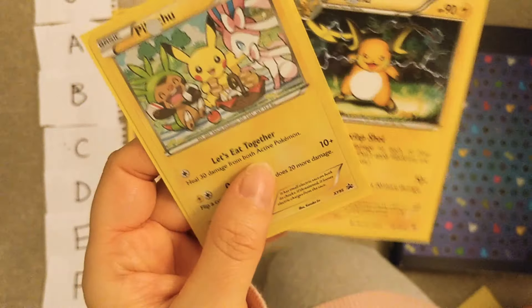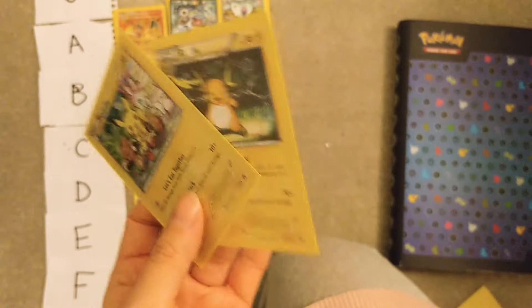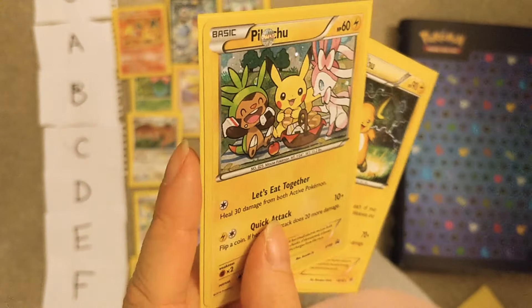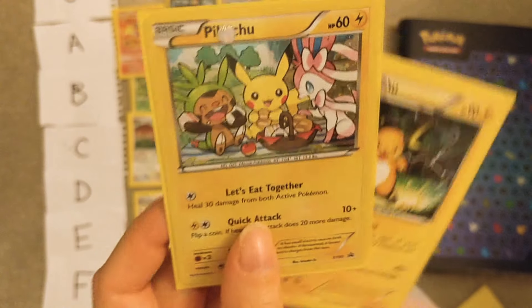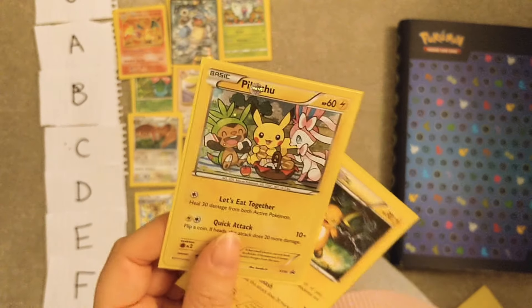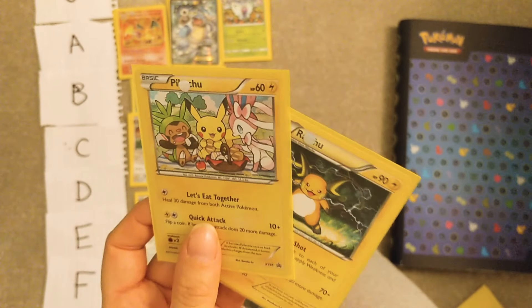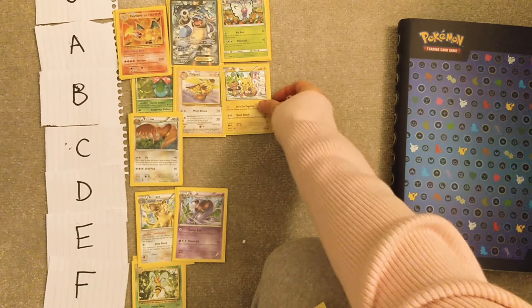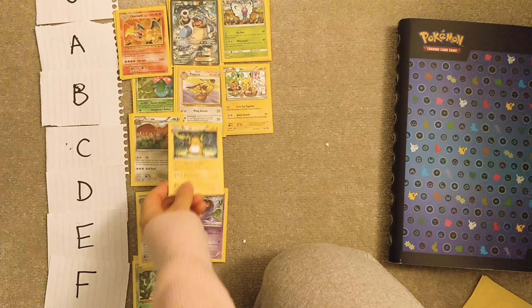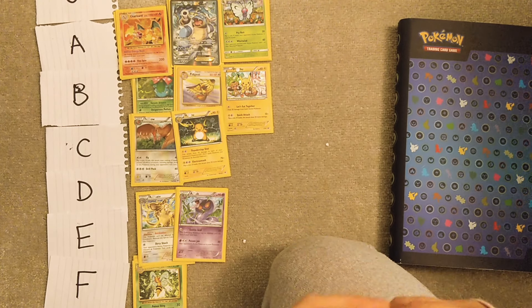Pikachu and Raichu — I might rate these separately. Pikachu itself is like a thing, as you may know. This promo though — how cute is this, like eating a picnic? The attack is called 'Let's Eat Together.' Pikachu obviously iconic. I was never a huge fan of Pikachu until Let's Go Pikachu — that Pikachu is so cute. But it's still not amazing for me, it's probably like a B. And Raichu is probably a C — it's like, whatever.